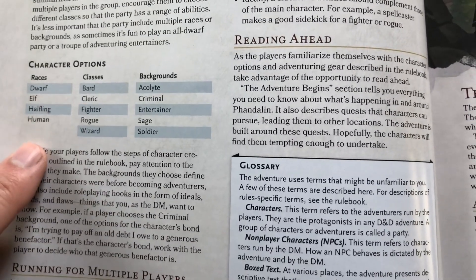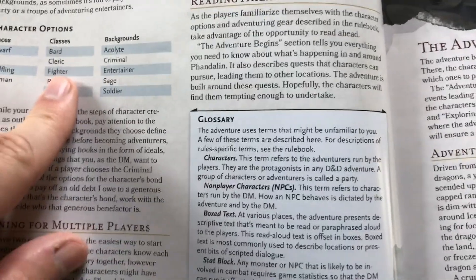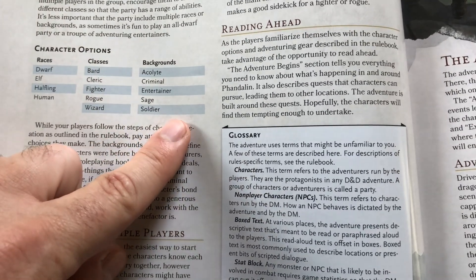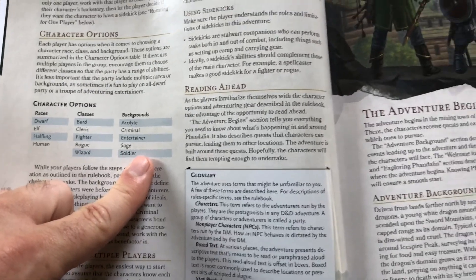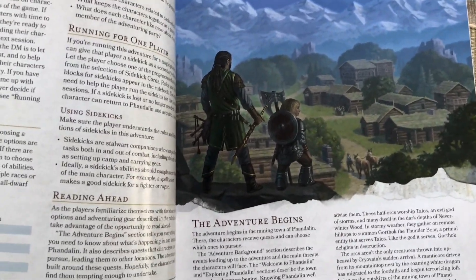Character options: for race we only have dwarf, elf, halfling, and human. Classes: bard, cleric, fighter, rogue, and wizard. Backgrounds: acolyte, criminal, entertainer, sage, and soldier. Yeah, that cuts out a lot of professions and cool stuff.